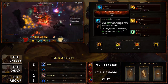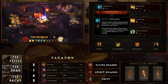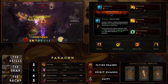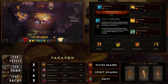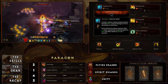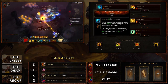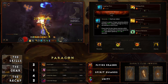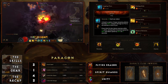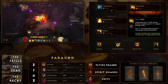Crippling Wave is going to be your main attack — this is a fire build and Crippling Wave works really well because on every third hit it also dazes enemies within 11 yards, slowing their movement speed by 30 percent and attack speed by 20 percent for three seconds, which will help you stay alive since you'll have a lot of enemies on top of you.